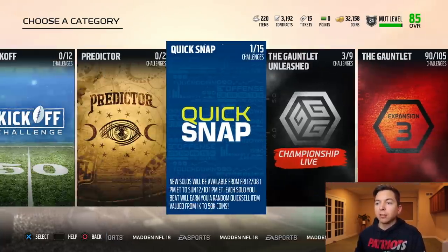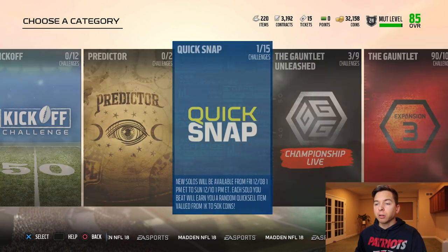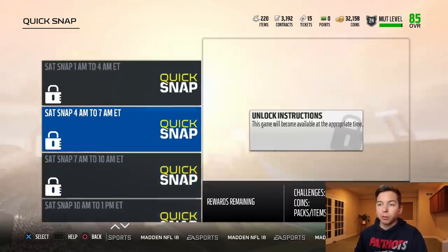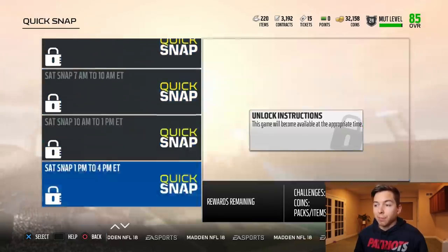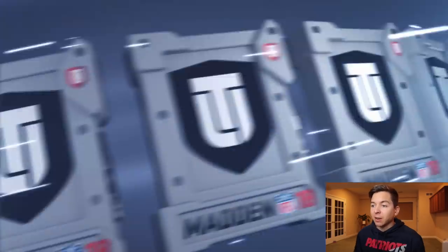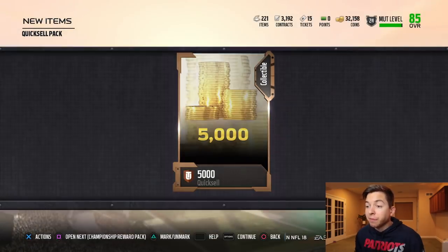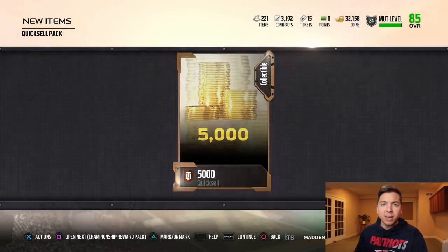I still have 15 more solo challenges to do, but something they actually released today is a quick snap — they release a different solo challenge every three hours, and it's going to give you a quick sell between 1 and 50,000 coins. Now I'm sure I'll get between 1 and 5,000 coins every time, but hey, it's worth the gamble. And that's what we're going to start things off with. I'd be ecstatic with anything over 10k. And 5,000 coins — not too shabby considering that solo challenge literally took me like two minutes.